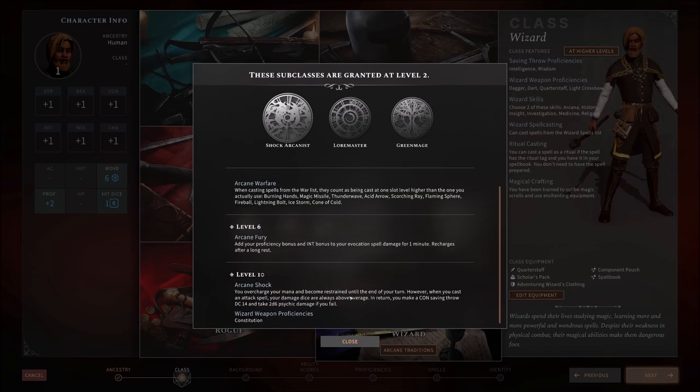Arcane Shock: you overcharge your mana and become restrained until the end of your turn. However, you can cast an attack spell and your damage dice are always above average. In return, you make a Constitution saving throw, DC 14, and take 2d6 damage if you fail. It sounds like you're putting more of your soul into your spell — failure results in bad things happening to you. This is something we see in D&D and Pathfinder second edition, where evokers can force extra magic and take extra damage to themselves in compensation. If it's a choice between hurting myself versus dying from an oncoming horde, I'll take a little damage to kill them.